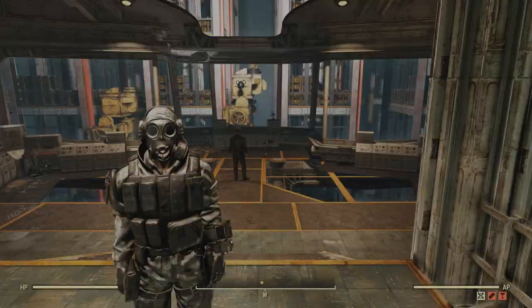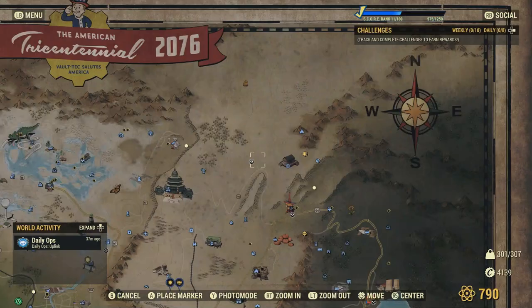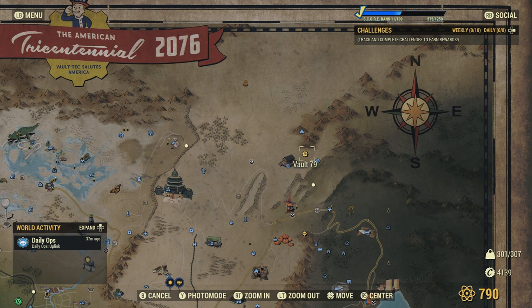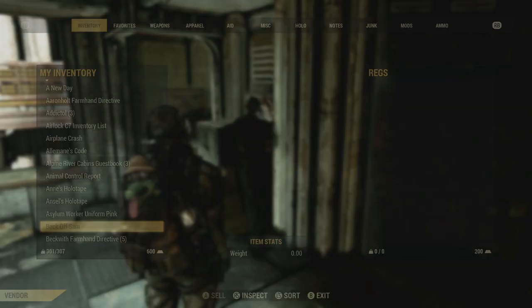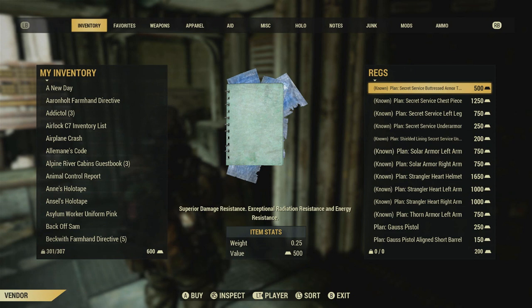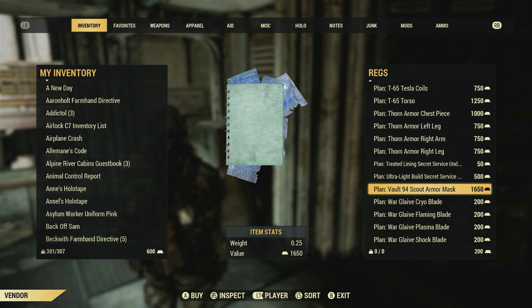Now that y'all know how to get the Warglaive plan, I should go ahead and explain where to get the modifications. You can get them over at Vault 79 in Update 22 — Bethesda added these modifications as well in Vault 79. You just have to go over to Regs, who's the dude over on the left-hand side inside this place. As you can see, if you scroll down, you will find some new modifications at the bottom here: the Cryo, the Flaming, the Plasma, and lastly, the Shock Blade.